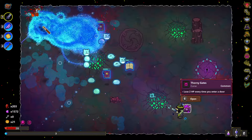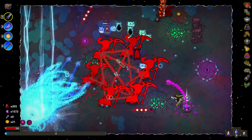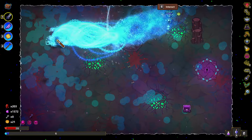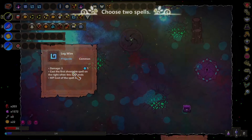It's the top right one. Lose 2 HP every time you enter a door. Magnifier — let's go. 28 HP. Double leg wire, birth cord. Leg wire is kind of cool.